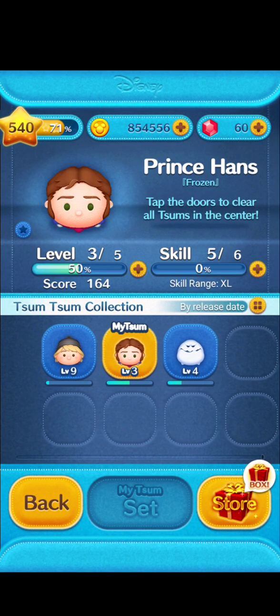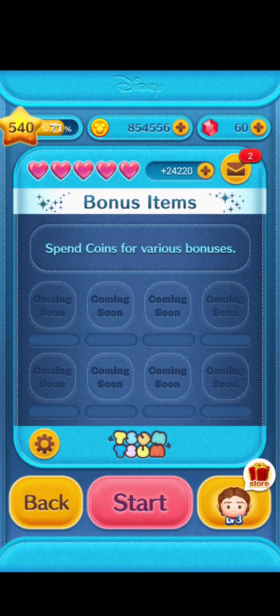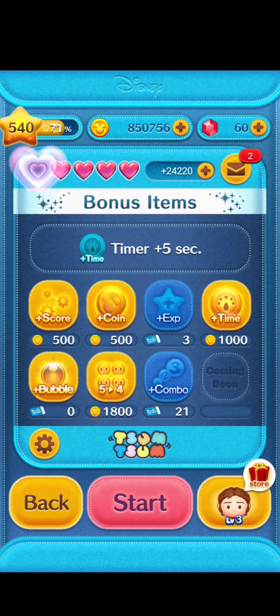Back to another Tsum Tsum gameplay video. I have more Frozen characters here — Prince Hans at skill 5, level 3. I'm going to have all the boosts. Let's get started with this Frozen character.